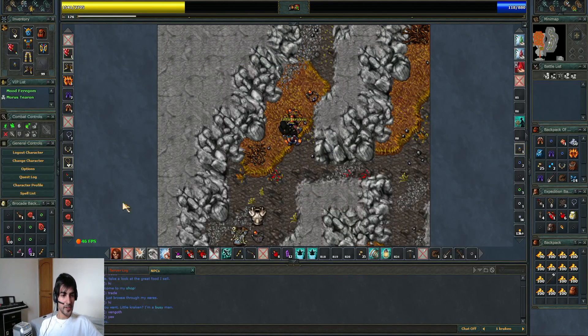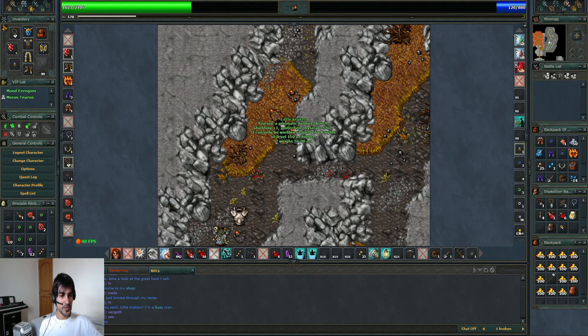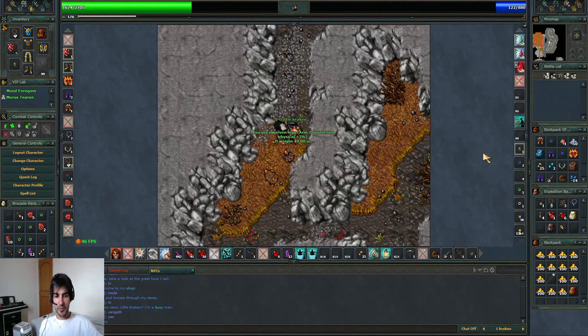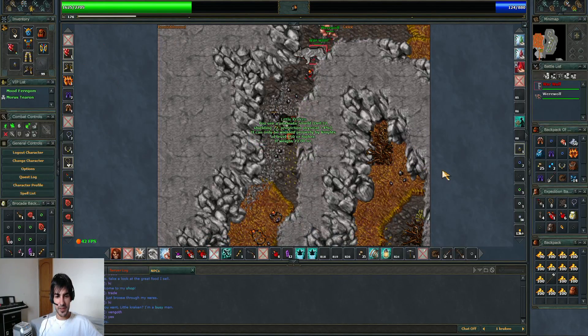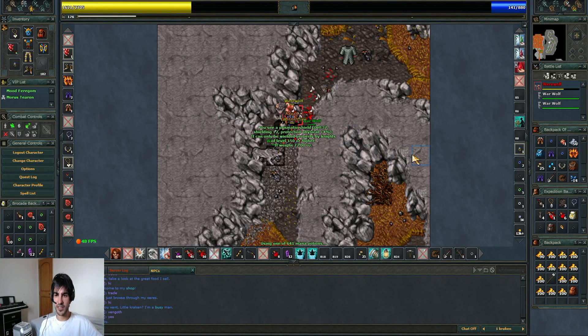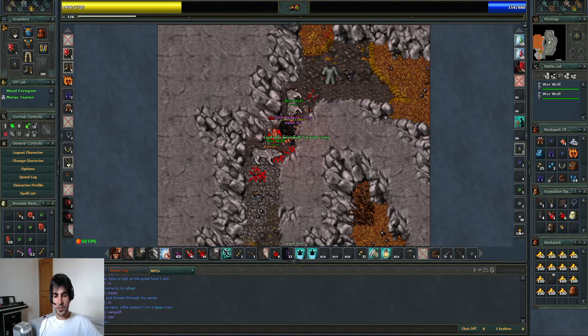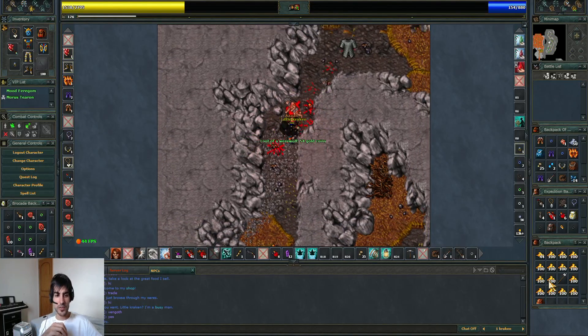Also, use firefields and the garlic necklace. For physical protection use a helmet like a Zaun helmet, dwarven legs, soft boots, Royal Drakenmail if you have it, and a shield — I think it's the ornate shield, for around level 100 to 110. Use this equipment as a knight and you will do pretty fine.